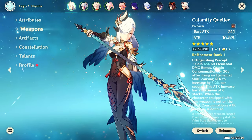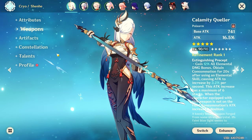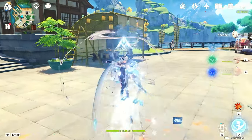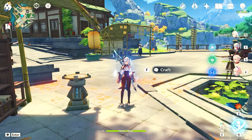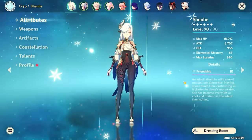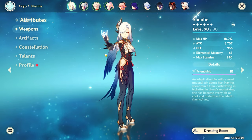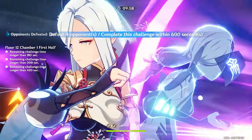Something I wanted to note: if you look at Calamity Queller here, after using a skill it increases Shenhe's attack over time, and the damage bonus of the quill depends on what Shenhe's attack is at the moment that the quill was shot. So there are ways to increase her damage bonus from quills, just like if you stood on Bennett's circle after using her skill.